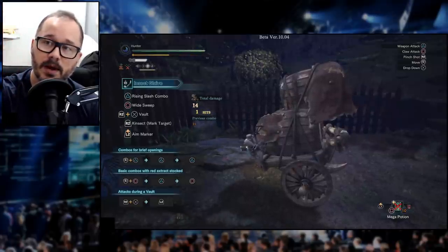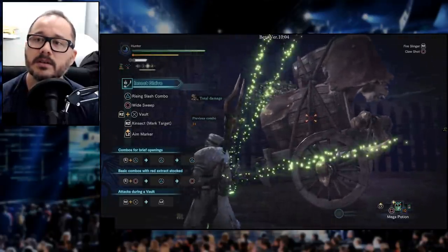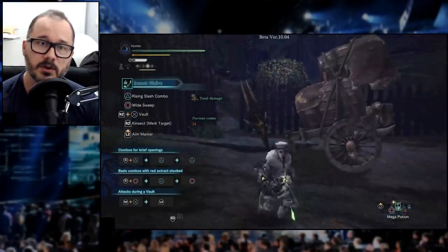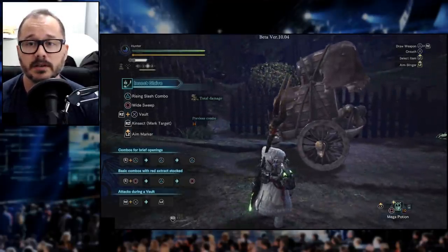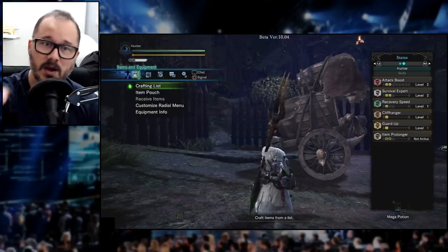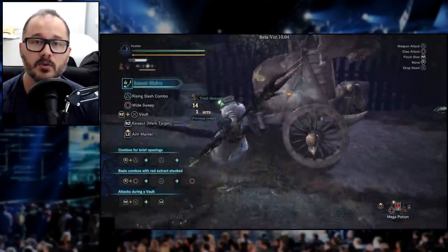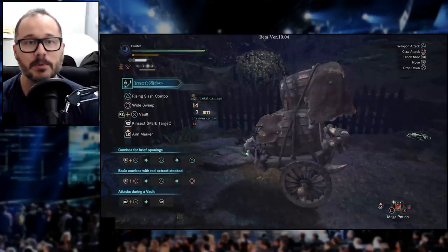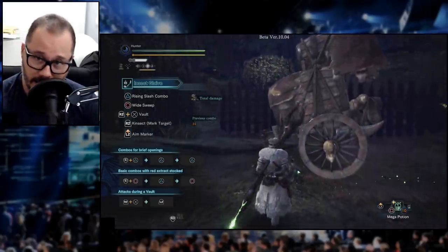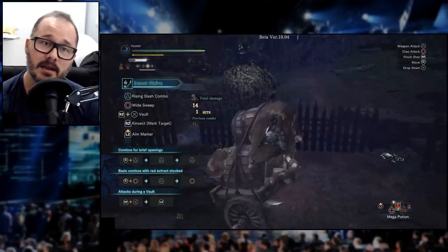After you grapple onto the monster you'll notice you have a couple of options shown at the top right: weapon attack, claw attack, slinger shot, move, and drop down. Notice that whenever you grapple onto the monster your stamina is going to be reducing. Depending on your gear it'll reduce faster — right now I have the Cliffhanger skill which gives me 50% less stamina reduction while grabbed on, so without Cliffhanger you're going to lose stamina much faster. After grabbing on you can move to a different section of the body, and the head is where you'll do the really important stuff.